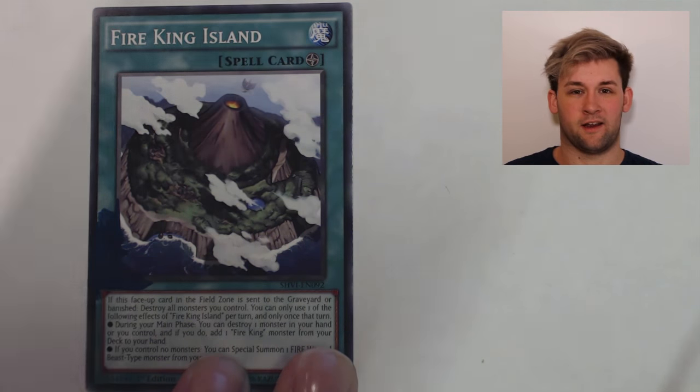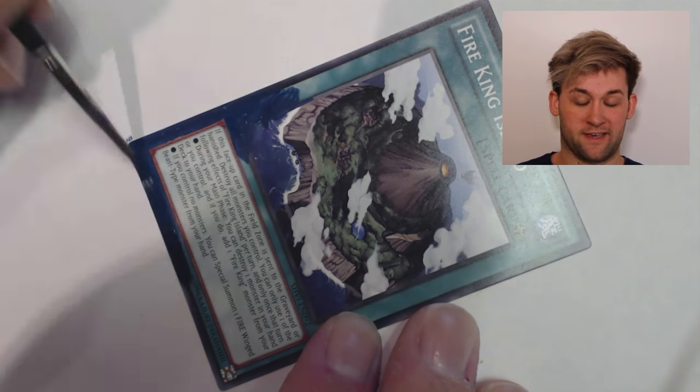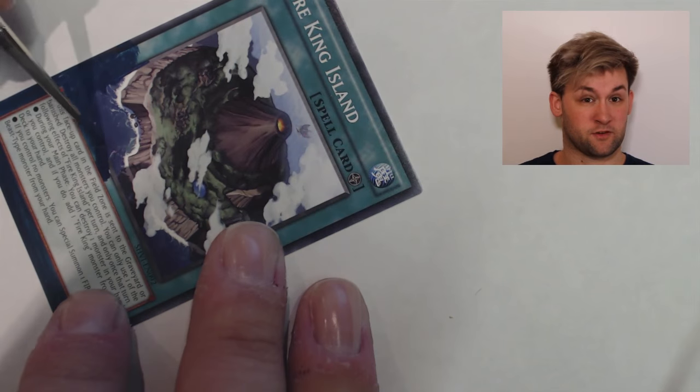Hey there you guys, it's Joe, and another card painting again this week because it's what I do. This week we have Fire King Island, and a lot of people have been talking about this card because apparently it's very, very good when used in conjunction with Cosmo cards.